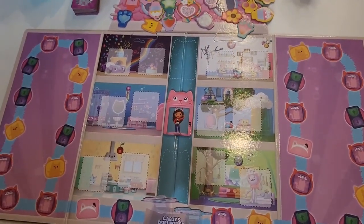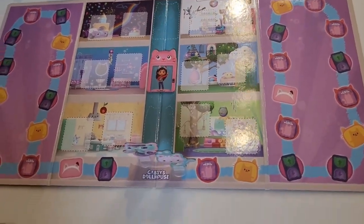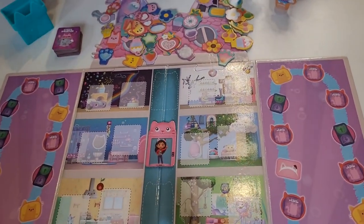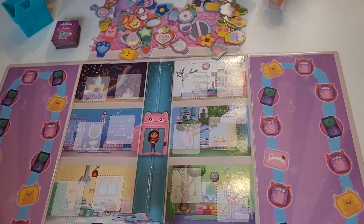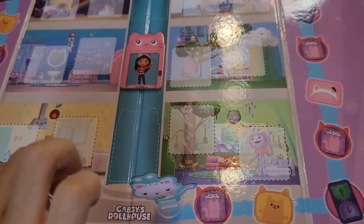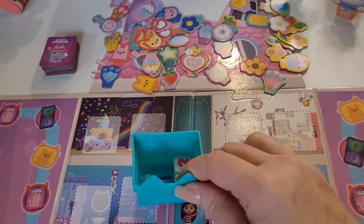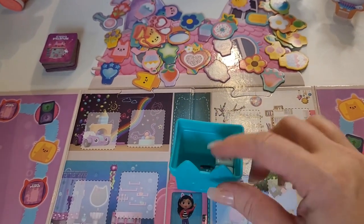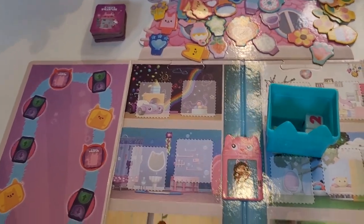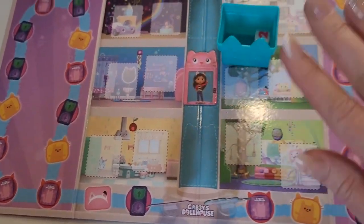Okay, so once we have the setup done, it's time to play. How you play — it says the last person who watched Gabby's Dollhouse is the first person to go. So who would that be, Lele? Me! Definitely you, Lele. So I think you would be the first one to go. What you do on every turn is you're going to roll the dice. On every turn, you roll the dice and you go however many spaces in any direction — you can go this way, this way, or that way around. You can choose any direction.